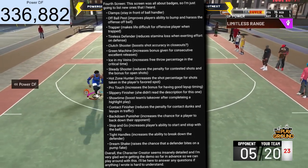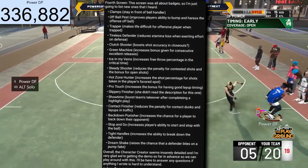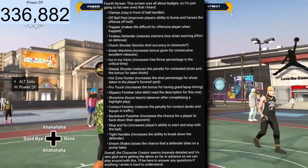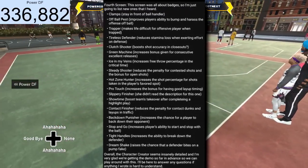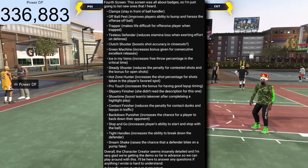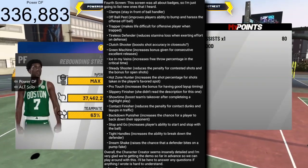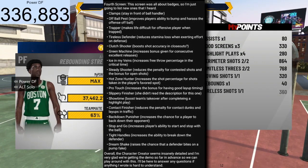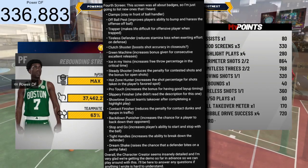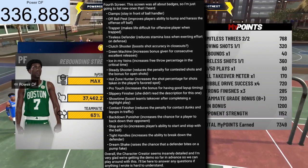Green Machine badge: increases the bonus given for consecutive excellent releases — so if you green several times in a row, you get a bonus. Ice in My Veins badge: increases free throw percentage in critical moments. Steady Shooter badge: reduces the penalty for contested shots and the bonus for open shots. Hot Zone Hunter badge: increases shot percentage for shots taken in the player's favorite spot. Pro Touch badge: increases the bonus for having good layup timing.